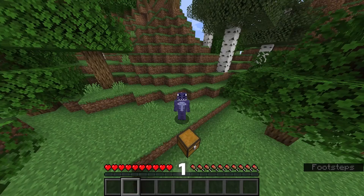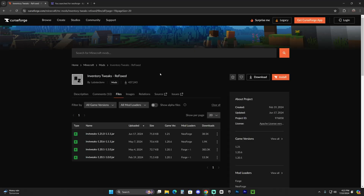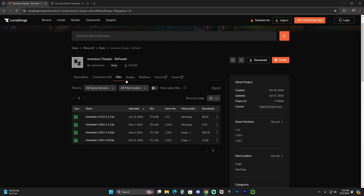Let's install Inventory Tweaks for Minecraft 1.21. The first step is to click the second link in the description, which will bring you to the download page.